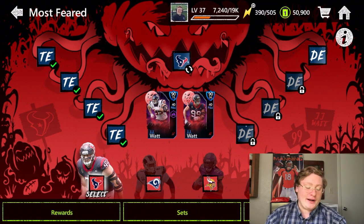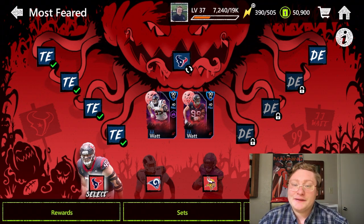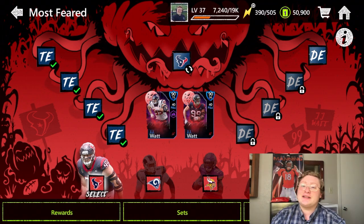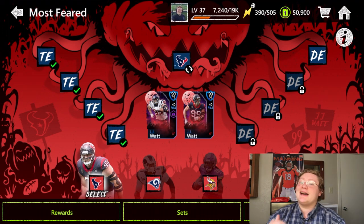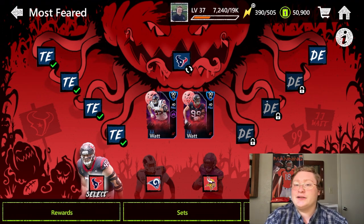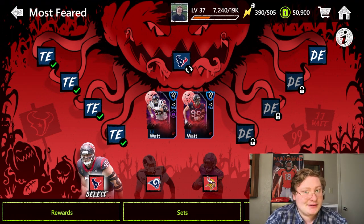I've already gone through and grinded the JJ Watt tight end events because that's the one I'm really hoping to get. I've got a 75 tight end — JJ Watt's a 90 diamond out-of-position tight end — and then after that we're probably going to try and grind for Watt's defensive end card because I have a 78 defensive end that's got to go.